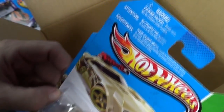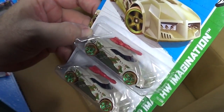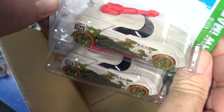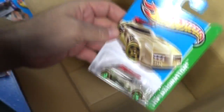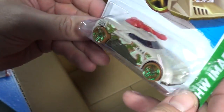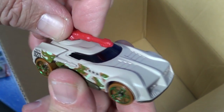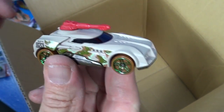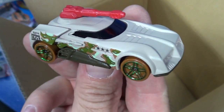Here we have the Volkswagen Scirocco — nice, fun model to have in the assortment. And here's a new model — Turbo Turret. I wonder if that turret can accidentally pop off. The tampos look the same, so there's no randomization. No track loop symbol on the bottom, so it might not be a track car — plastic base, metal body. Thanks as always for watching, subscribing, liking, and sharing. I did not get a super treasure hunt, but good luck in your travels. Thanks for watching!